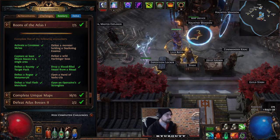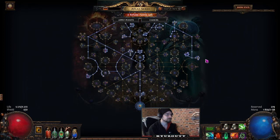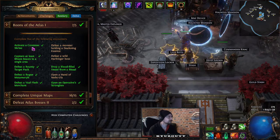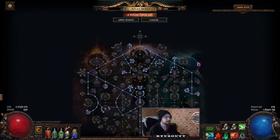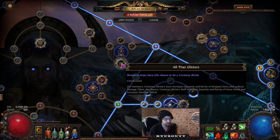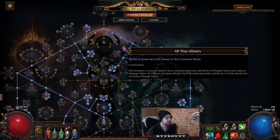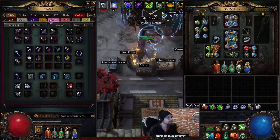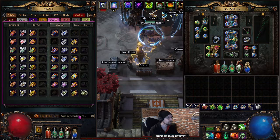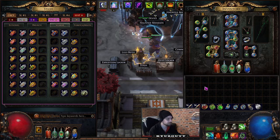Boons of the Atlas 1: Activate a Covetous Shrine — search for 'Covet' in the atlas passive tree and grab the 'All That Glitters' node so you have a chance to spawn it. Then run Domination maps. There are no Domination scarabs, so just run the Domination map mod option. It didn't take me too many maps to find mine.